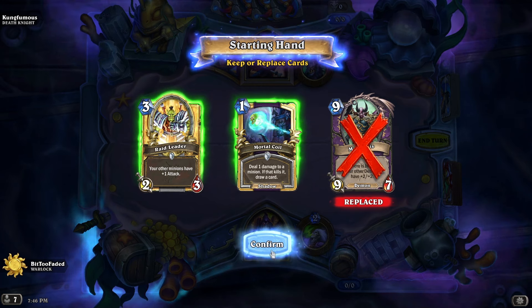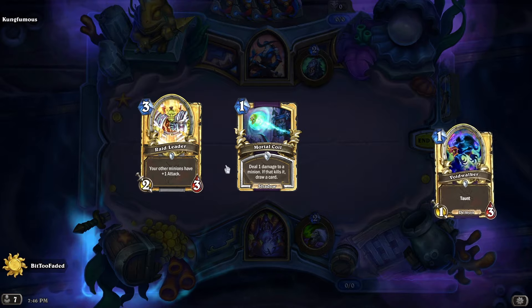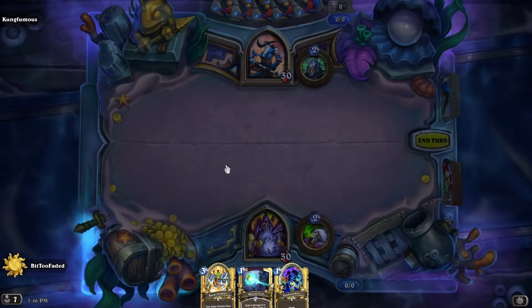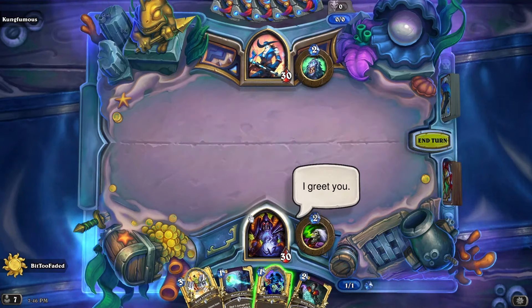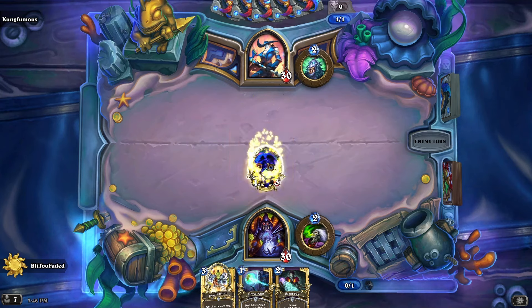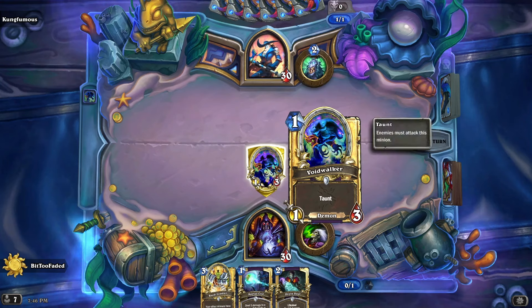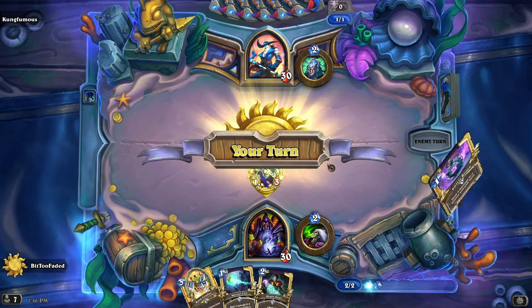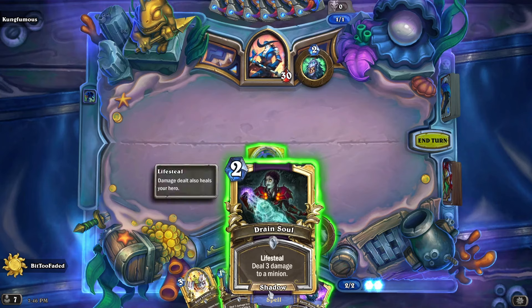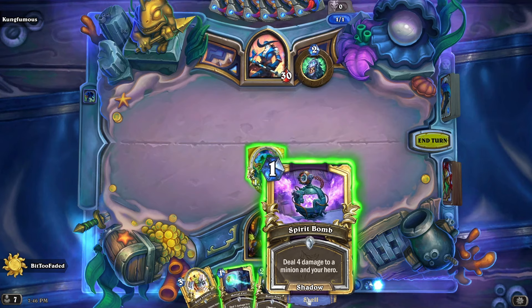I'll keep a Raid Leader — it's a very good neutral card. Off the bat, Voidwalker: a 1-3 taunt on turn 1. Very good. Warlocks are huge on defense. Taunts are your best friend, and you eventually will build up some large minions.